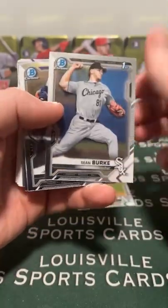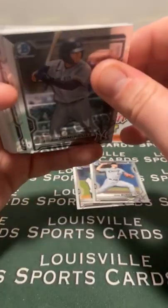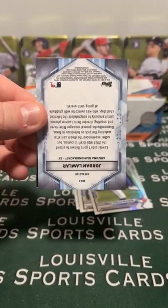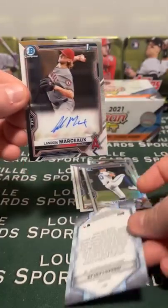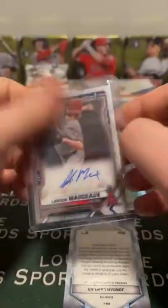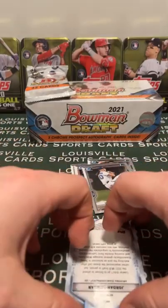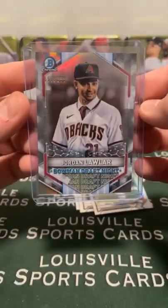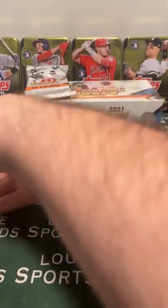We got a base auto coming up. Clark. Burke. We got an insert too. First we've got - another pitcher auto, Landon Marceau. We've pulled like five of this guy - this is like a $4 autograph. Matt McCray was trying to trade his angels. All right, let's check out this Jordan Lawler refractor out of 250 - 58 out of 250, Jordan Lawler. That goes to Miles. Owen draft night.